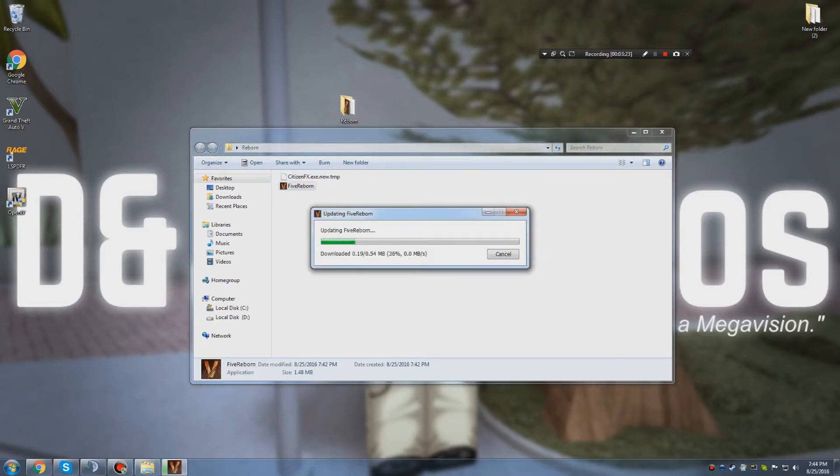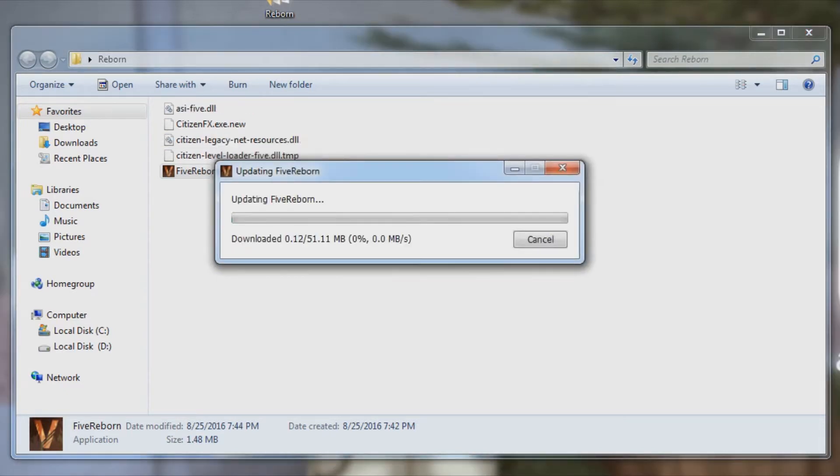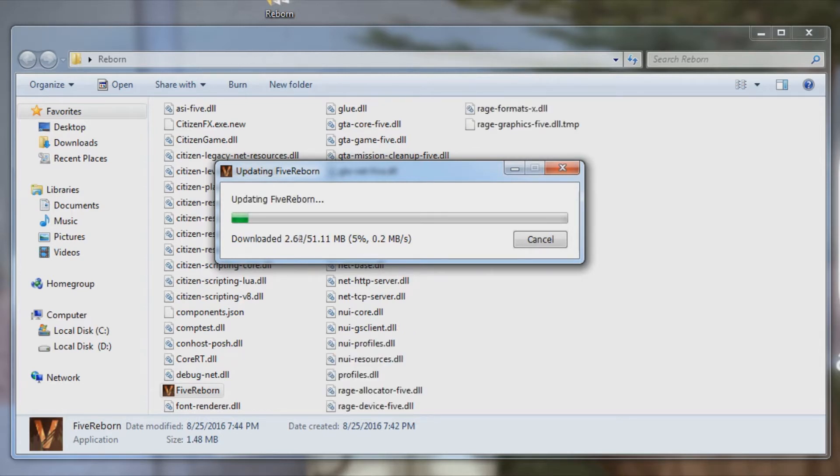Once you have Five Reborn inside your folder, go ahead and open it up. It'll automatically start downloading files and updating, so you don't have to worry about going to the website to update manually. It takes a while at first, but once it gets to the larger files it'll download really smoothly. Once this gets done downloading, I'll see you guys in a bit.